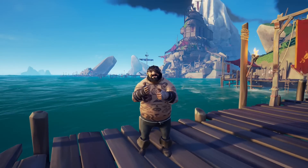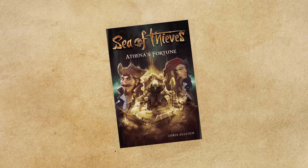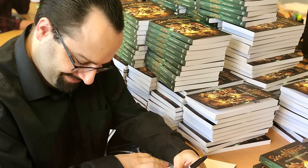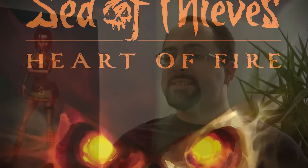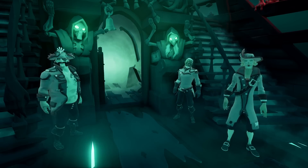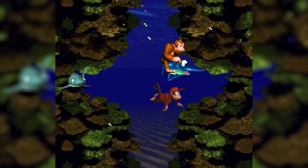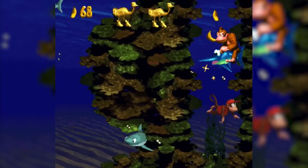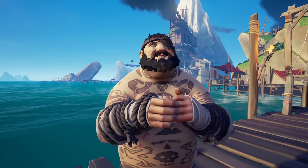If you think these easter eggs can only be found in the game, you are wrong. Both the novels, Athena's Fortune and Heart of Fire, are also filled with them. This is mainly thanks to the writer Chris Alcock, who is not only working for Rare but who is also a huge Rare fan himself. When reading the Heart of Fire novel, we learn the crew of the Morningstar named the snake on their ship Shomps, which is also the name of the sharks in the original Donkey Kong Country. Something a bit more obvious is Chris naming one of the rudders the Chapman Rudder, which is a reference to Mike Chapman, the creative director of Sea of Thieves. Also check out this podcast we did with Mike.